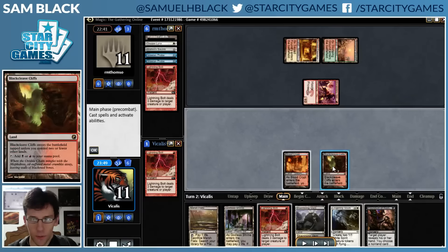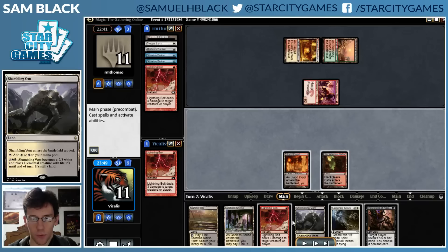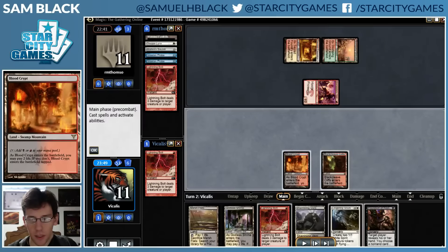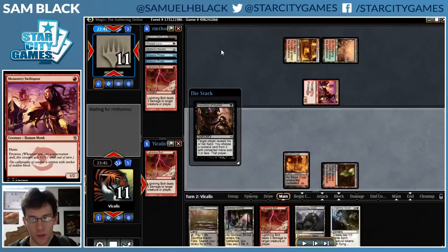I want to be sure that I stabilize here. I'm sure I want to cast Inquisition and Lightning Bolt. I don't need to play a tapped land to play Lingering Souls next turn, because I can easily fetch Plains with Marsh Flats. I cast Inquisition first, because that's obviously right on every level. If my opponent has blanks and a Mutagenic Growth, I get the Mutagenic Growth and then can bolt the Swiftspear - or if they use it in response, I can bolt in response.